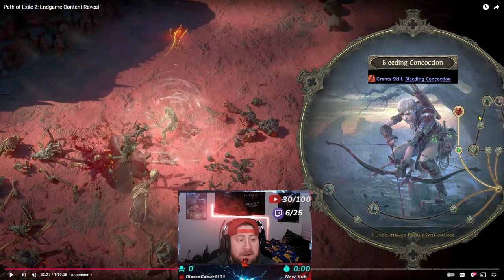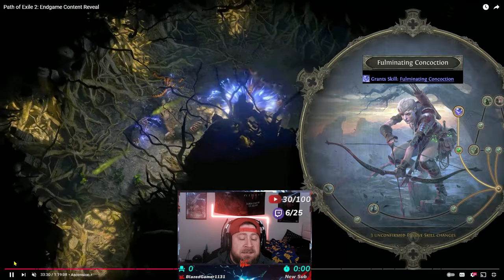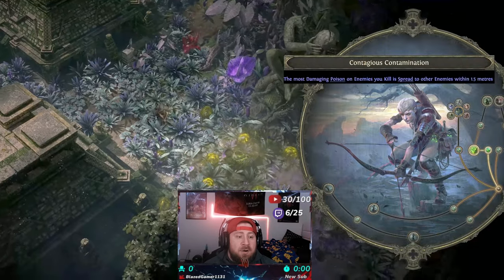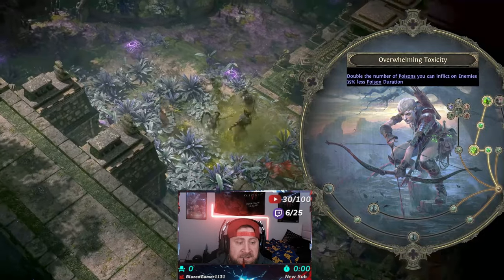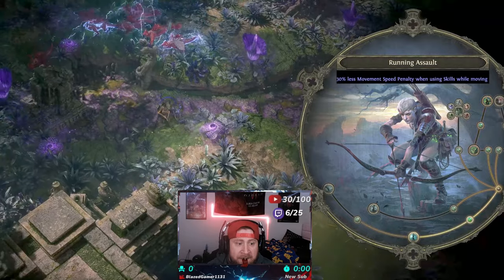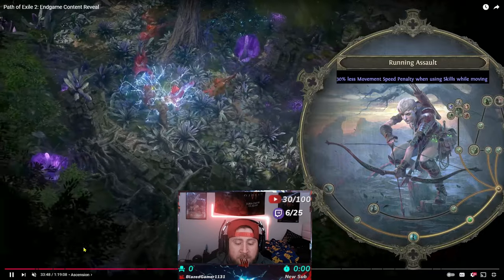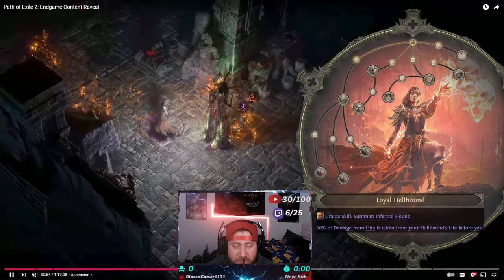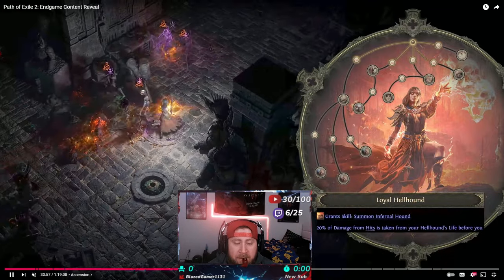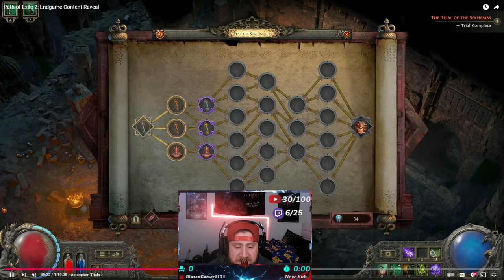We will get into the nodes once they're fully released. GGG has done a very good job at keeping all the nodes on each ascendancy very quiet, so as we continue to play I will update this video and go more in-depth with each node. I think we can see about half of them now, but we'll talk about that in a later video. I just want to establish a baseline so you understand what an ascendancy is. When you ascend, each character is going to have two different ascendancies to pick from.